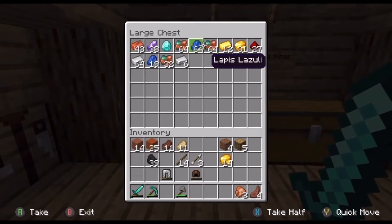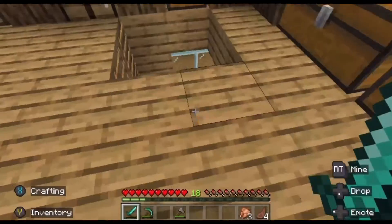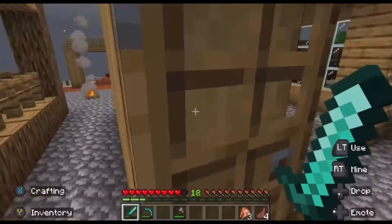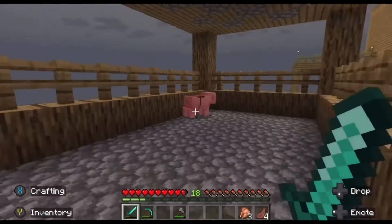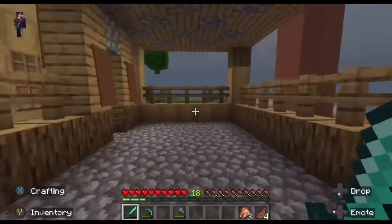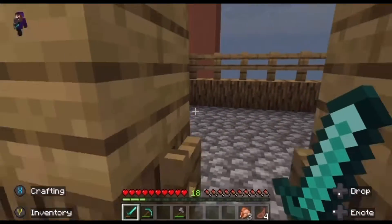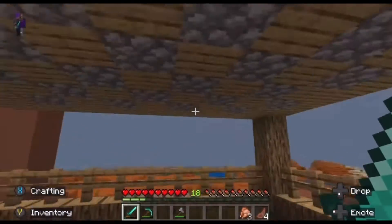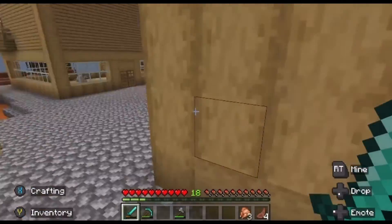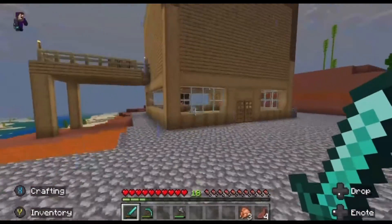I'm pretty good on ores right now, I might need some more iron. So that's this house. And right here, I found a pig at a village and I decided I wanted to keep him - here's Bob, that's his name. It's a little decked out, like a little farm.